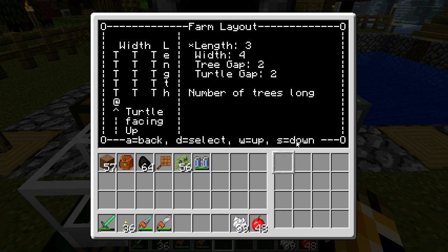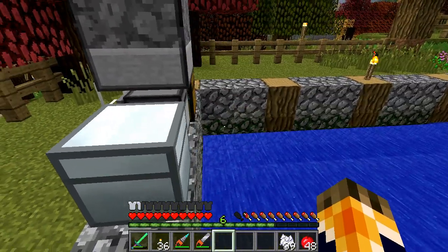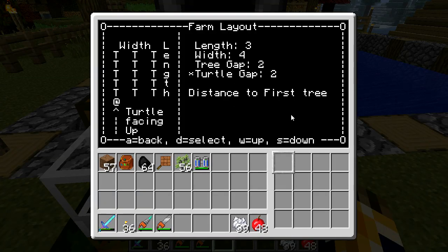Here's another farm layout option if you need to change the length and width, or if you want to change how many blocks are between the trees. Depending on what kind of tree you grow, you might need a three or four block gap. Also here's the distance to your first tree, because this turtle is going to place the first tree right in front of it. By default it's two blocks between the turtle and the tree, but you can change that.